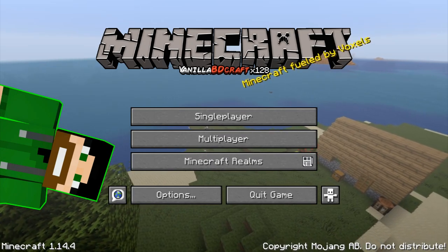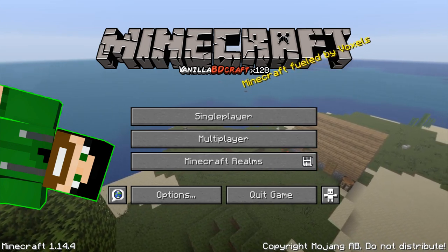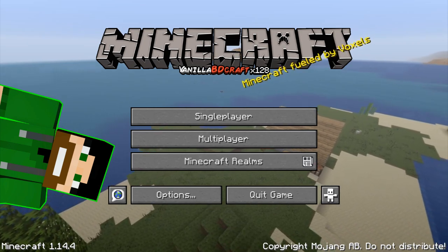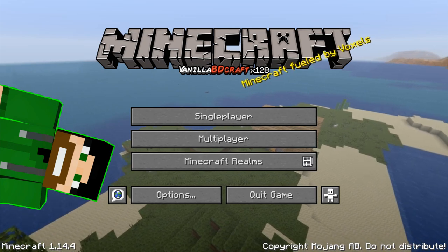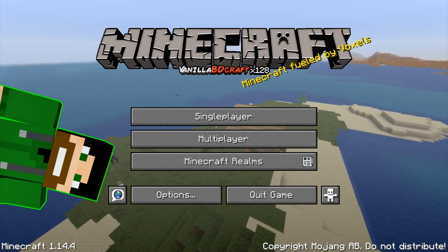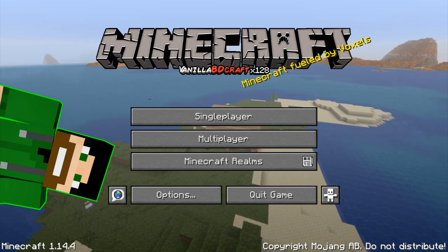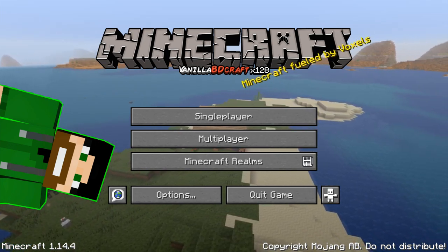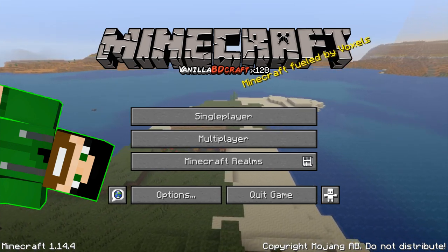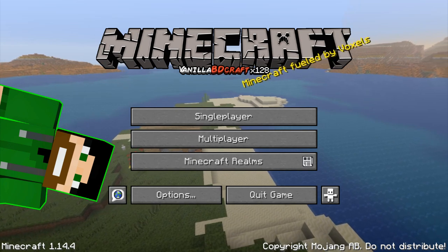What's up ladies and gentlemen, dooters of all ages, welcome back to the new and improved resource pack review area. This is like resource pack review area 5.17.0 or whatever. What we're going to do for the very first resource pack is Vanilla BD Craft version 128x128. It is updated to 1.14 and is a very beautiful resource pack. It's one of my favorites. I think it's actually one of the very first resource pack reviews I ever did on the old channel. If you're discovering this channel for the first time, welcome to the family. You are now officially a dooter — I don't even know how to spell it.